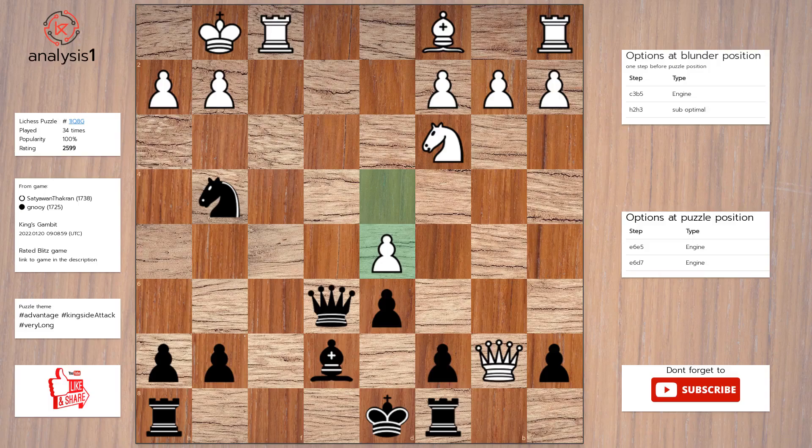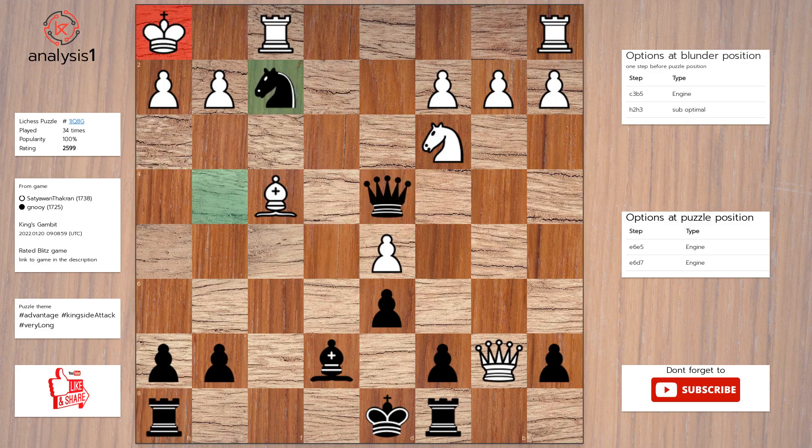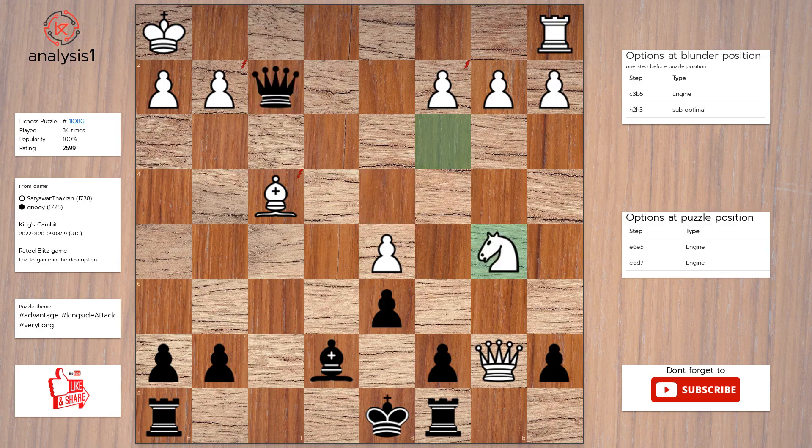Here is the solution to the puzzle. Queen to e5, bishop to f4, queen to d4, check. King to h1, knight to f2, check. Rook takes knight, queen takes rook, knight to b5, queen to b6.